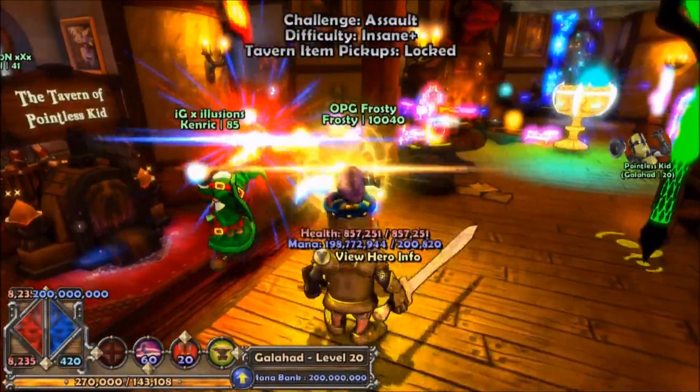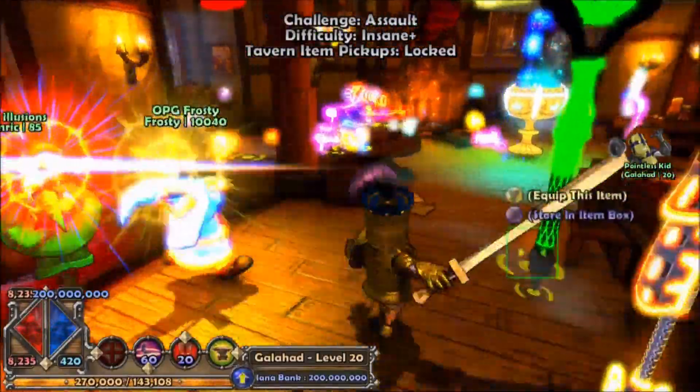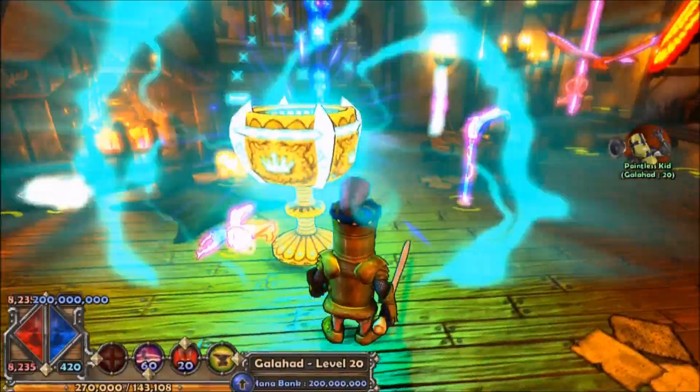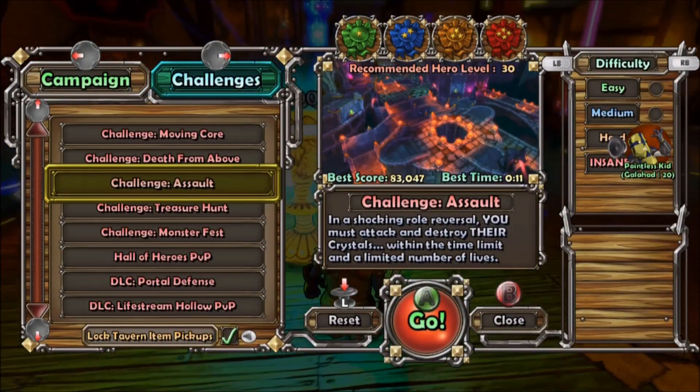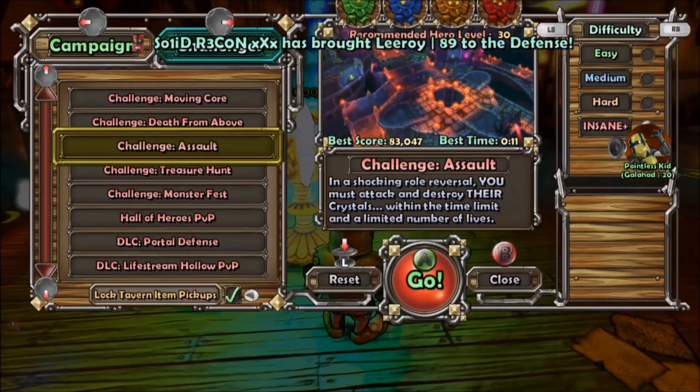It doesn't have to be infinite, it can just be a lot of damage. What you want to do is go into this mission right here — you want to go to the mission called Assault, and you want it on Insane so you get the most experience.